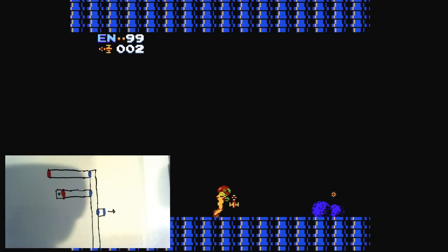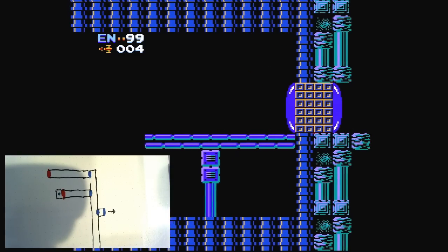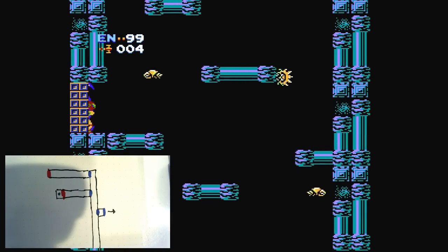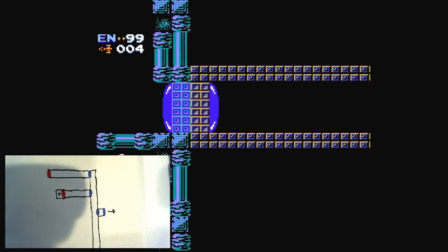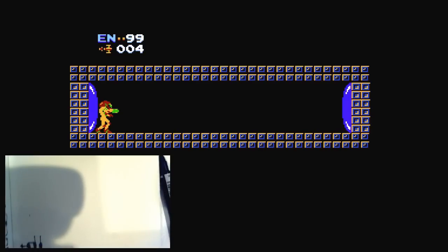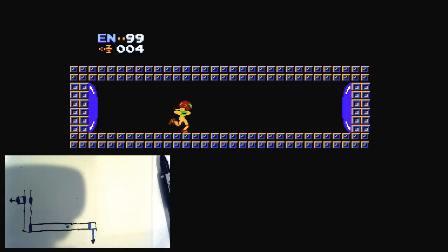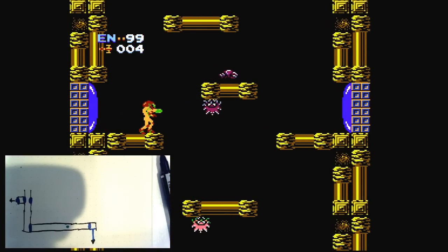Once again, I backtrack — which means I don't have to mark the map. I'm sure that's a relief to everyone. I can't imagine that's very thrilling to watch, but it is part of the process. And we go down and back over. This time I'm going to head up. I think I probably did not handle this section of the map very well — I should have oriented it differently. Let's keep track of how many screens up we're going.